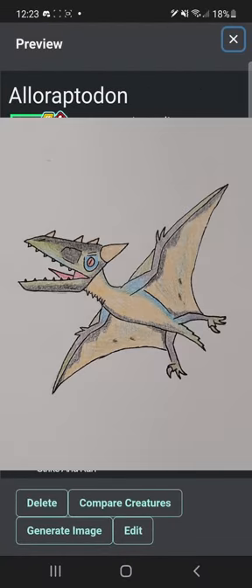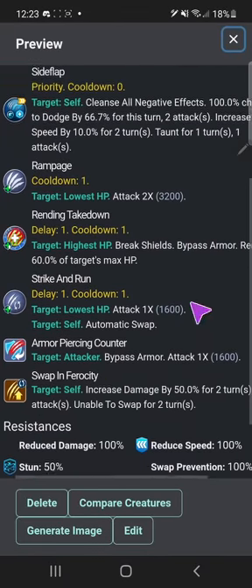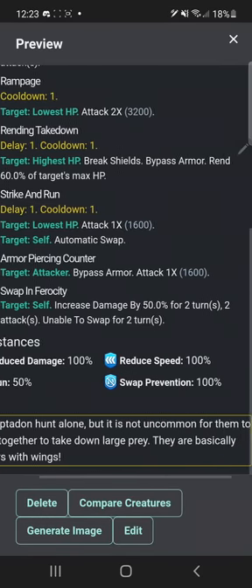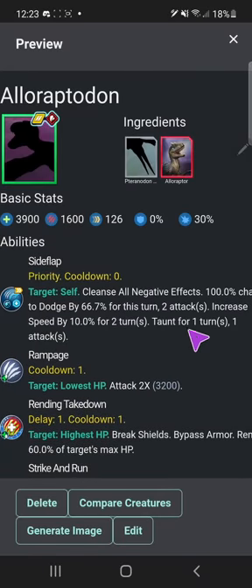Speed run! All Wrapton — here's a picture. One of my favorites honestly, but this is a nerfed version because I had to make it a little more balanced. 'All Wrapton hunt alone, but it is not uncommon for them to flock together to take down large prey — they are basically raptors with wings.' Love that description. Love this guy. Love All Wrapton Gen 2.